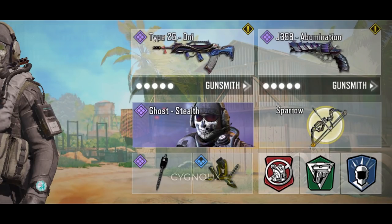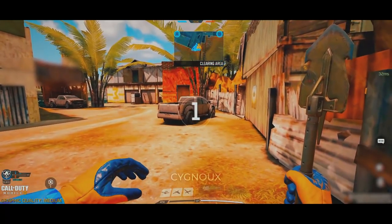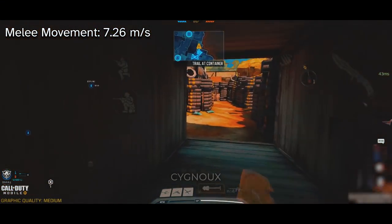First, make two builds. One is your main build — I'll use my Type 25 for demonstration. The other one is your speed boost build, and the only thing we need here is a melee weapon, like a knife, shovel, etc. Melee weapons now move the fastest in the game, with 7.26 meters per second being their movement speed.